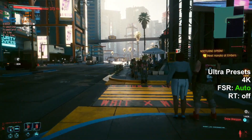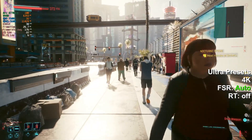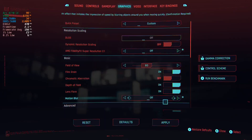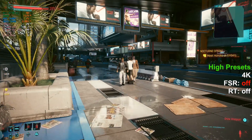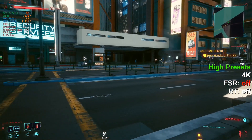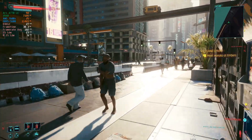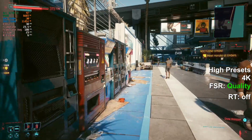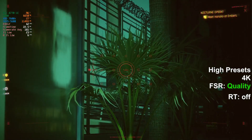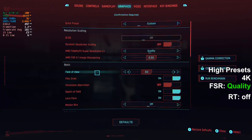Now we've jumped up to ultra 4K and we're around 40 FPS. So 4K high — we're around 30-ish, some extra frames going from ultra to high at 4K natively. Now we're on quality presets which will have very minimal impact on image. We'll try auto.